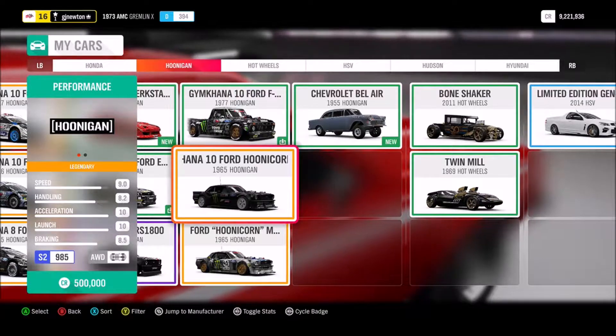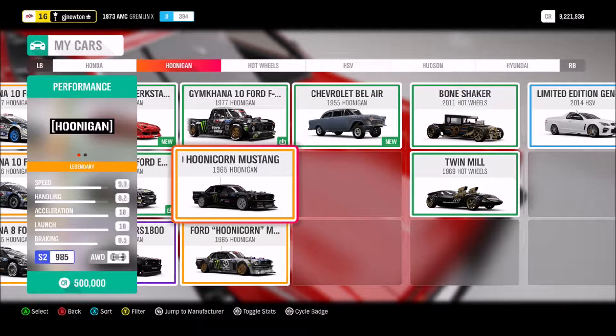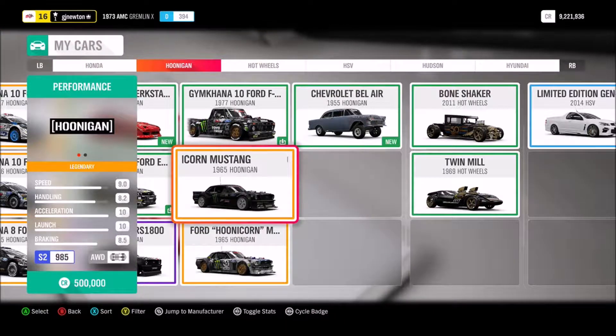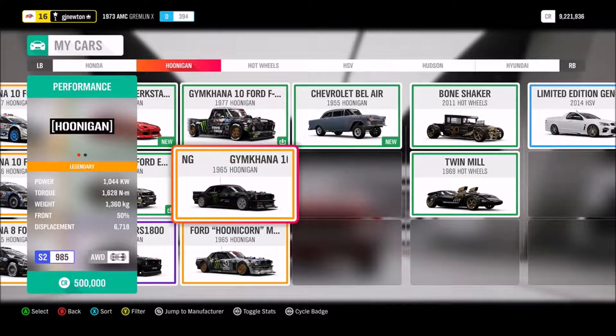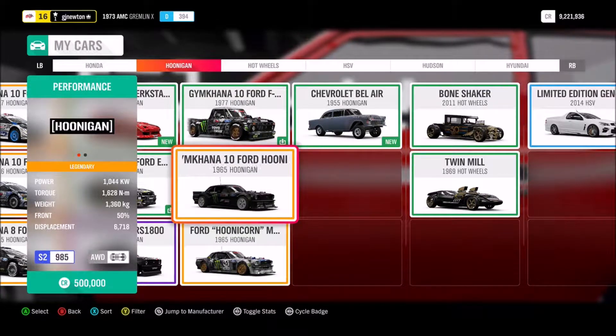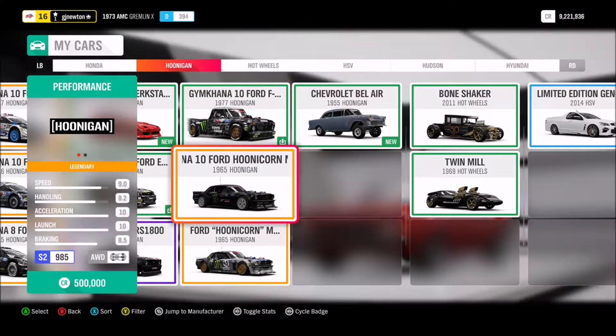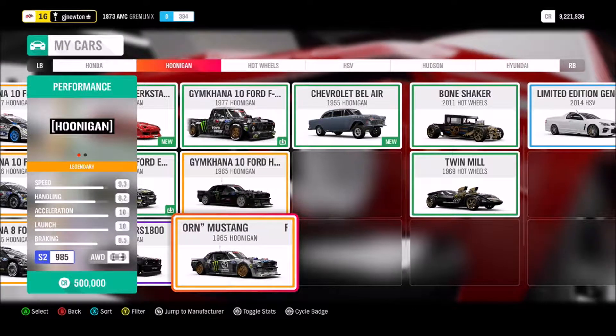In terms of power, torque, weight, weight distribution, and displacement of the engine, they are all the same. However, the original Hoonicorn has a slightly shorter first gear at 2.60, whereas the Gymkhana 10 version has a slightly longer first gear of 2.65.